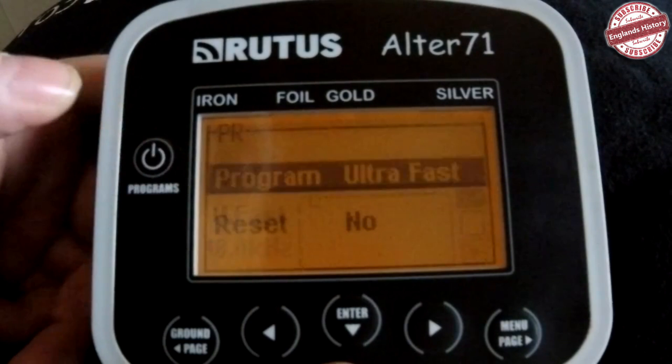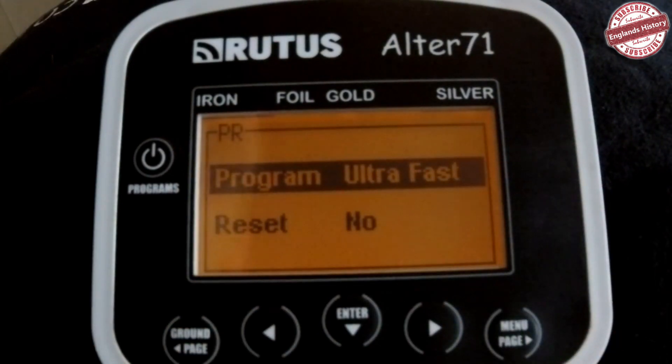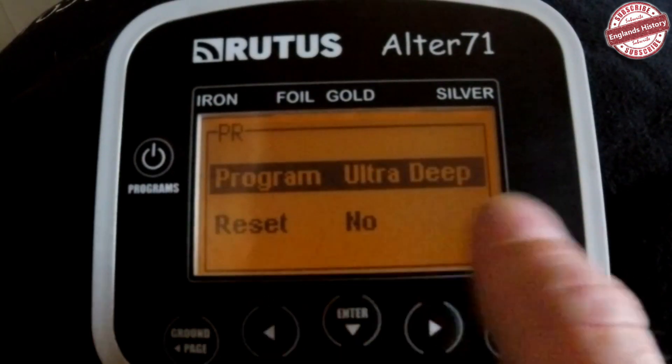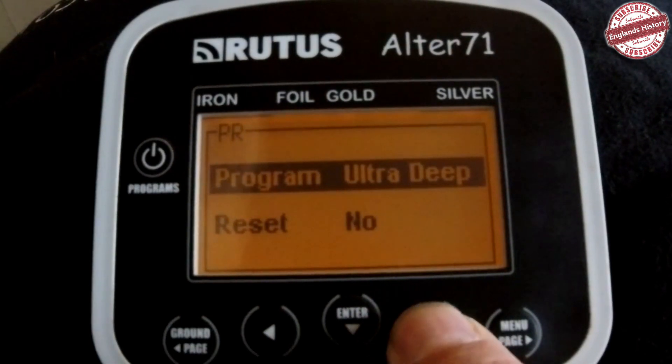Let's have a look at the programs. You've got eight different programs. On the right-hand side all the way across you've got Ultra Fast — exactly that. You've got the highest frequency at 18.4 kHz, so it's brilliant on the small stuff, and the highest reaction so you'll be faster between targets. That's brilliant on an ancient site trying to get between nails for tiny coins. On the other end of the scale you've got Ultra Deep, which uses the lowest frequency at 4.4 kHz and the lowest reaction — everything slowed down to try and get the deeper targets.